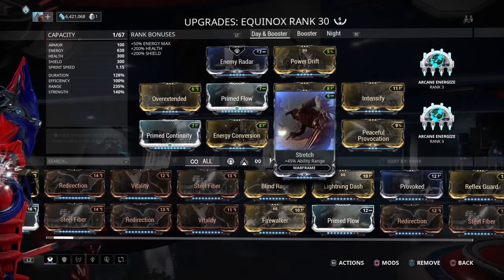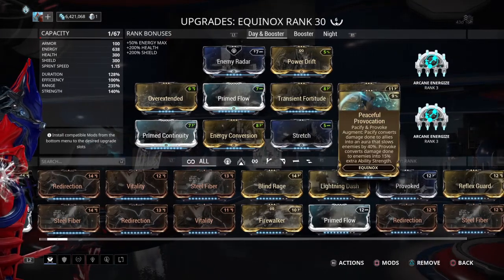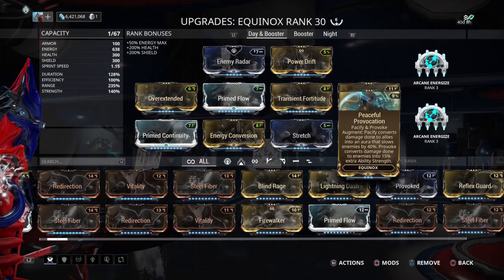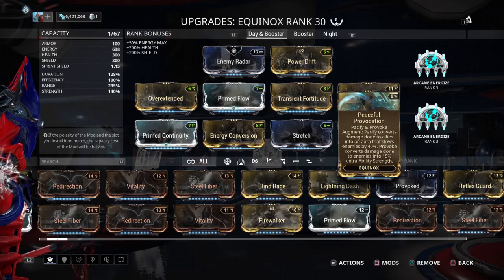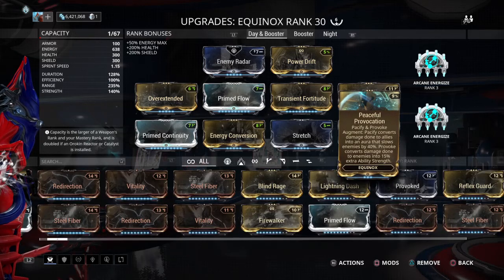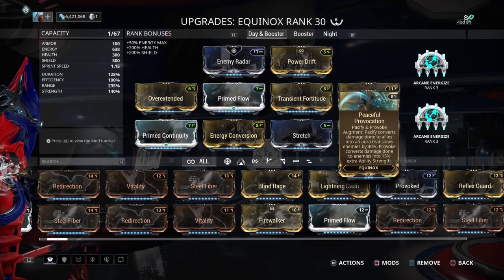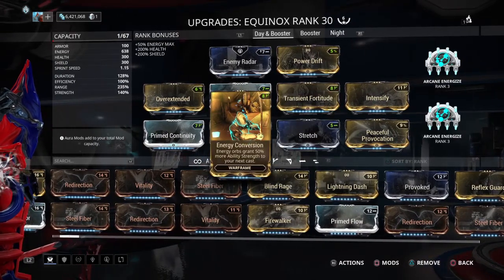But the strength and the range are really good on this build. And with the Augment, that doubles the amount of Power Strength you're putting out, so you're able to pump out a significant amount of Power Strength — way more than the Day build, but not quite as much as the Booster build. Basically right in between. Before, I believe you had like 30-some odd percent with the Day build, whereas the Booster build gives you 80 percent, which is the cap — you can't get more than 80. Now, with this build, I believe it's 67 percent — basically double the Day build.